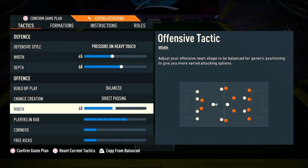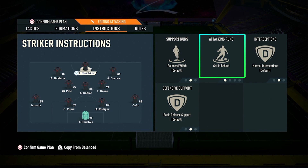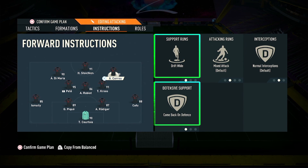Passing with 48, place in the box 7, corners 1, and free kicks 1. Player instructions: striker get in behind, left winger get in behind and come back on defense, right winger drift wide and come back on defense.